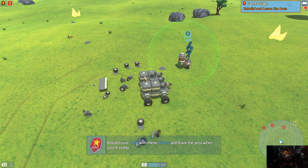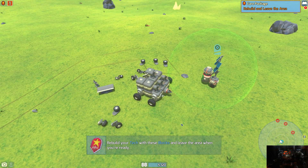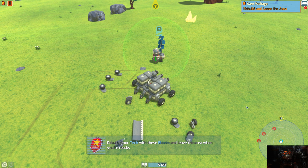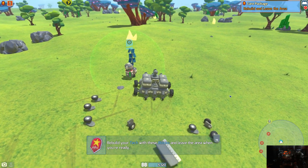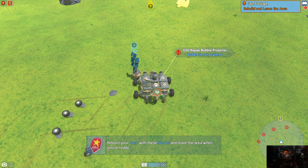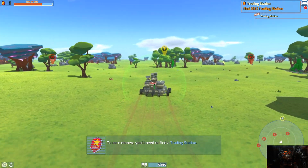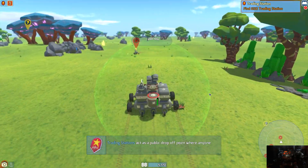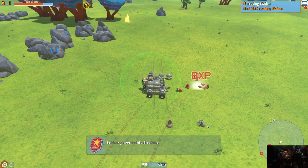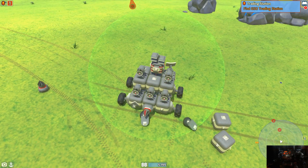A lot of stuff is just going to basically get tossed. Right now we don't have the ability to left-click and send things to our inventory yet, so a lot of these things we're gonna let just despawn. The repair bubble is going to go right in the middle there, battery can go there, and then you can go there. We're going to rebuild and leave the area, but we're going to go fight this guy first and get some XP — that delicious delicious XP.